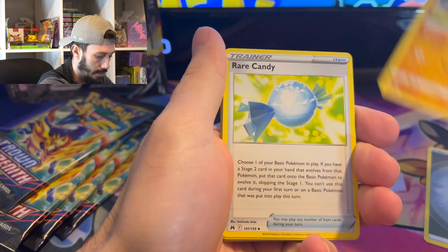Into an Absol — into a Heliolisk, so that's good. Keeping the pulls going.